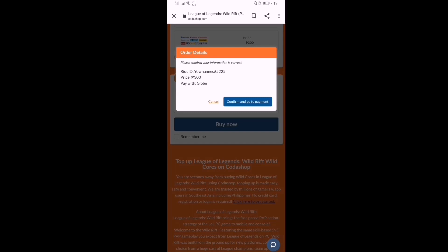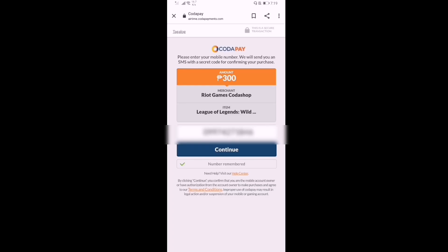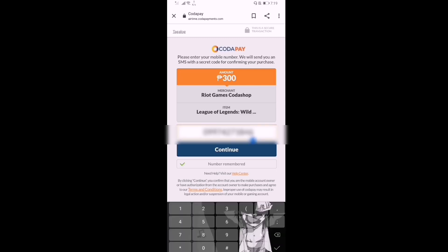Next, confirm — go to the payment and press Confirm. Then you're gonna put your phone number, the number that you loaded. Yeah, that's my number.